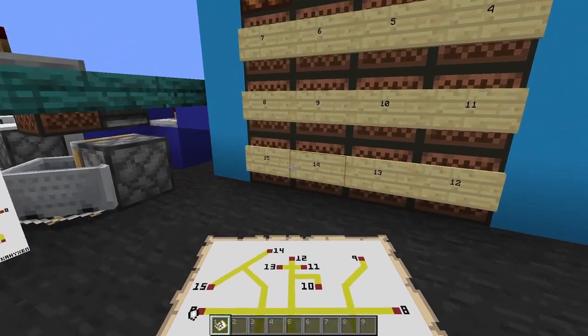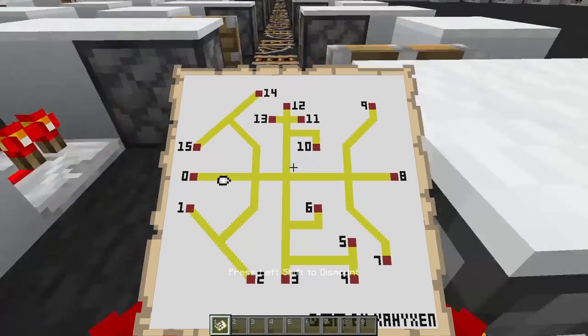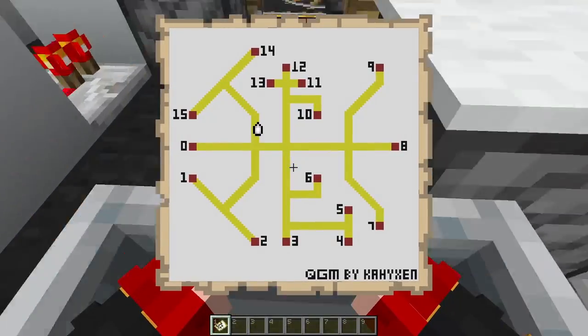So let's take a look. First, I select a station, get on, and launch. As you can see, I'm automatically routed throughout the entire network.